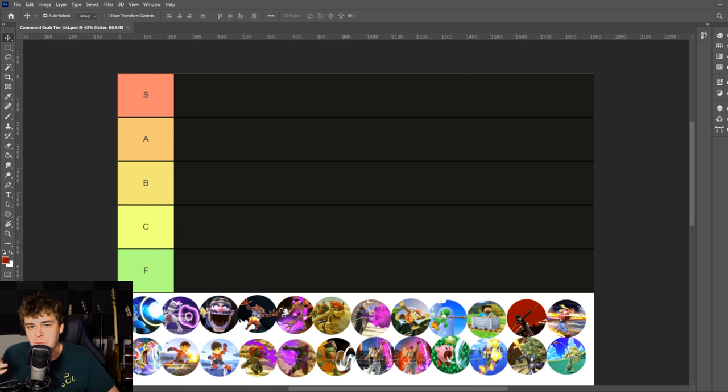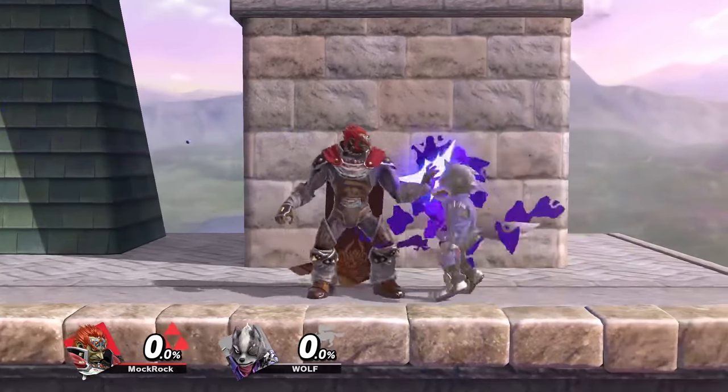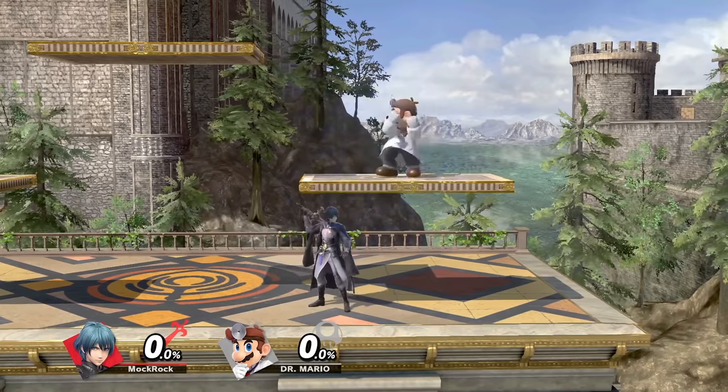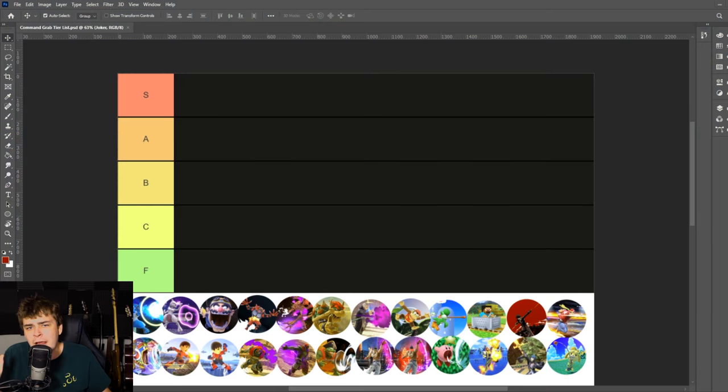Everything that could reasonably be considered a command grab is included, even some that go outside people's strict viewpoints. A very traditional command grab follows pretty strict criteria — it's an attack that acts like a grab in every sense, including going through shields. Something like Byleth's Sword of the Creator or Isabelle's Fishing Rod aren't command grabs in the strictest sense — they might be called hit grabs — but they're included because excluding them would remove a lot of interesting moves to talk about.